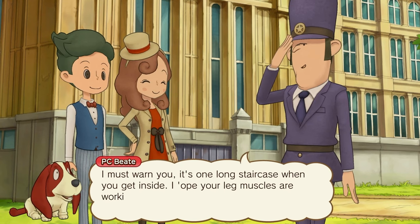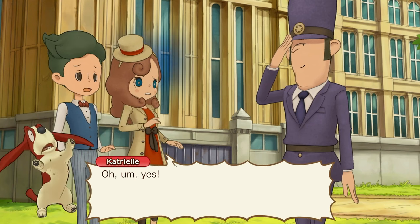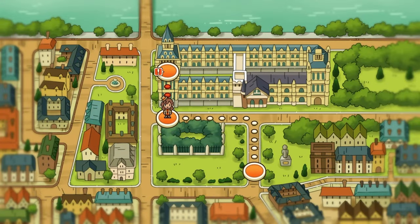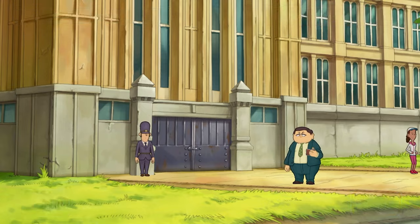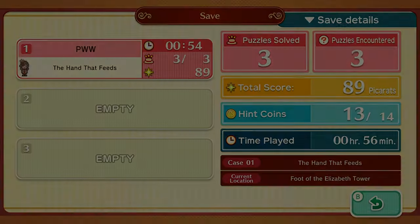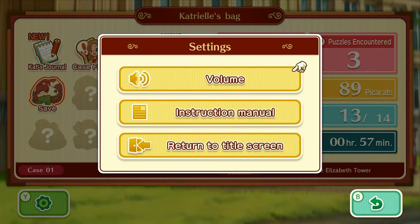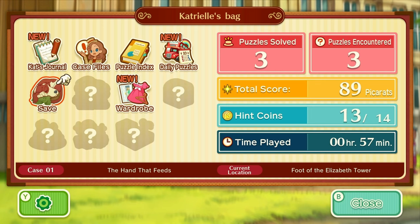I must warn you, it's a long staircase when you get inside. I hope your leg muscles are working. And you know what — the 13 hint coins, the 89 picarats. You can have multiple save files. I'll stop recording right here and continue afterwards, because honestly I'm a bit ticked off with this. It's annoying me.